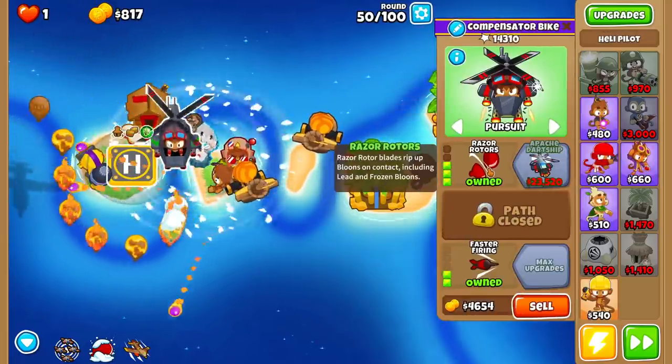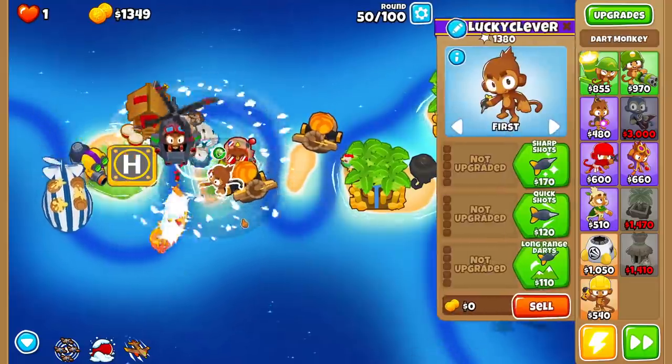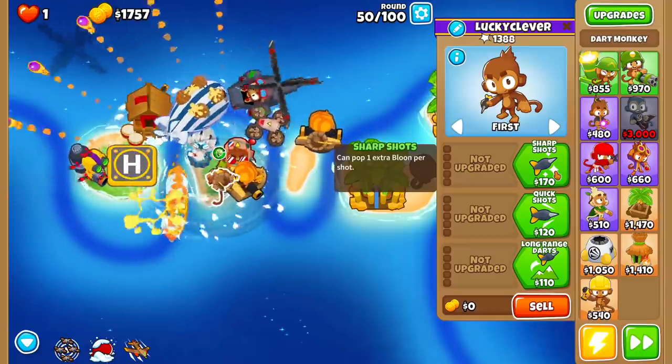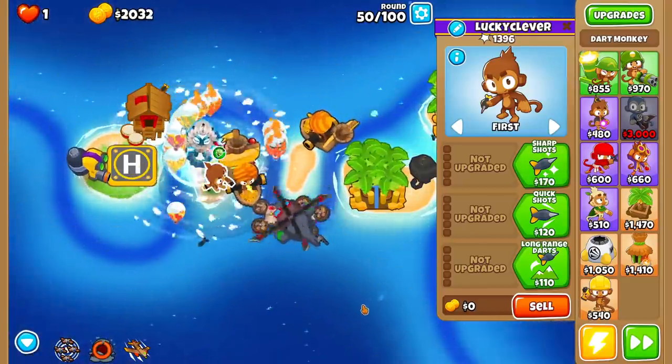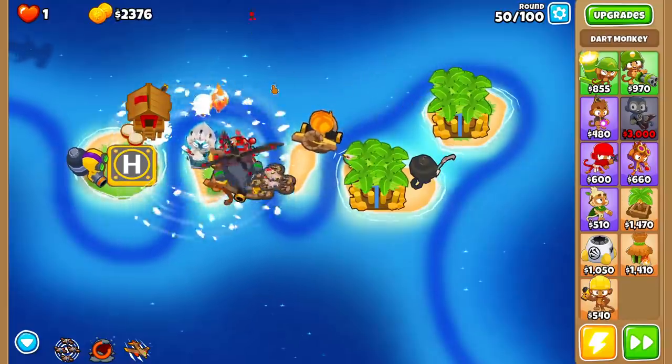Right now we don't really have that many weaknesses besides our dart monkey here, which we can fix by going with something ridiculous. Oh crap — watch out, freeze him! There we go. Beautiful — look at that. That freezes forever, man. That's awesome.